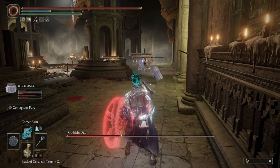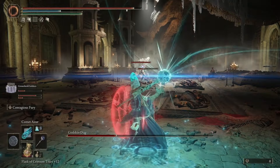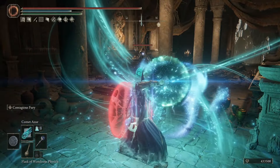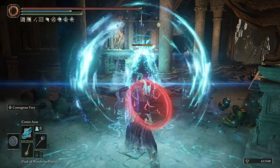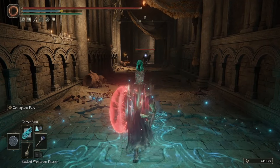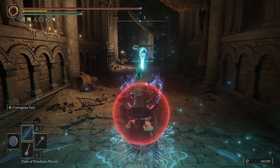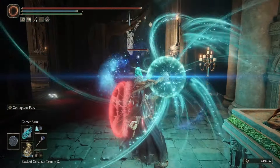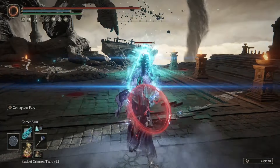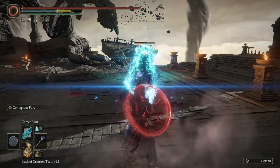It's a very good sorcery when it comes to damage — maybe one of the highest damaging sorceries in the game. However, as I stated, it is very situational and it's not the powerhouse it used to be when the game first released. A really nice thing about Comet Azur is you can boost the damage with the Jellyfish Shield, the Azur's Glintstone Crown, the Godfrey Icon, and a few other talismans, and the Flask of Wondrous Physick pairing can really make this thing shatter bosses. But with bosses that can dodge pretty easily, this can be absolutely useless.